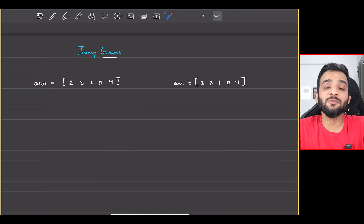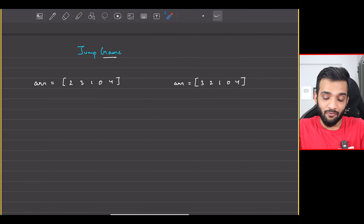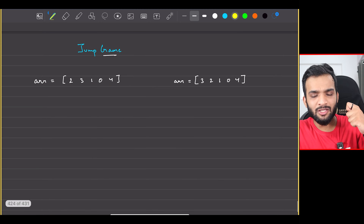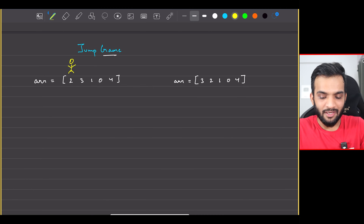Let's continue with our greedy algorithms playlist. Hey everyone, welcome back to the channel, I hope you guys are doing extremely well. The problem we will be solving today is Jump Game. You'll be given an array of integers, and the problem states you'll be standing at the first element.